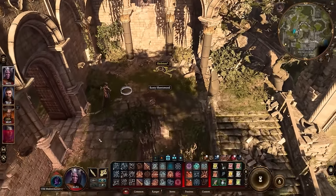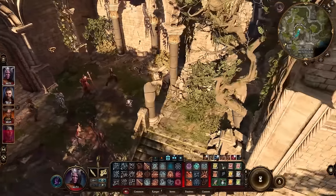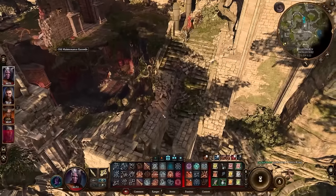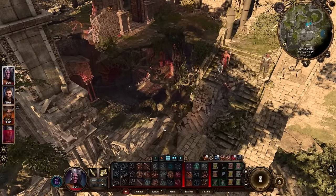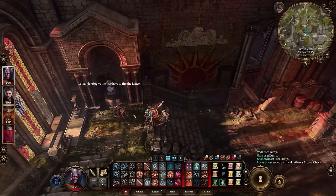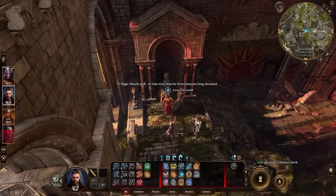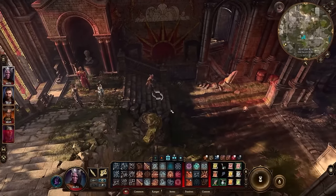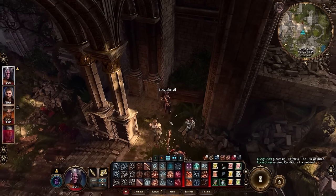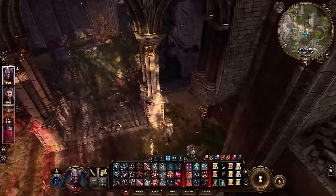Which brings us to camping. I way underutilized my camping materials early on. I have thousands of camping materials right now — like 2,000 and beyond — and it only costs 40 camping supplies to camp. I was running around using only cantrips to save spells for the perfect moment, with no potions, running on fumes — for no real reason. The game gives you way more camping supplies than you need. It wants you to camp often and have decent access to your spells. Don't be too stingy with those supplies.